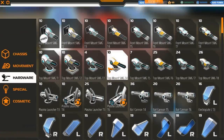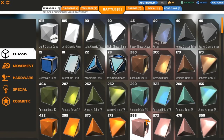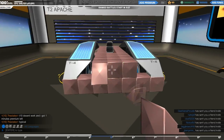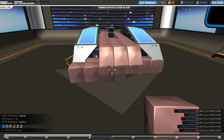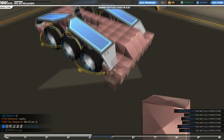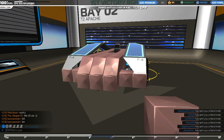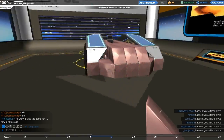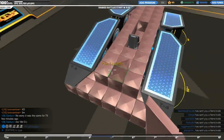We'll increase the front as well so it sort of looks symmetrical. Let's get some slanted blocks. I don't know how I'm going to design this now - I've slightly confused myself. Let's get these on like this. It does look weird. Actually no, we don't want those like that.